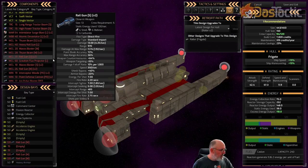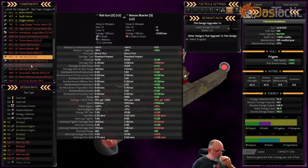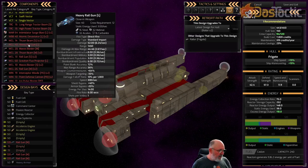Rail guns don't do any actual bombardment damage to planets, including the small and medium - but the heavy rail gun does actually do bombardment damage, so it can be used to bombard planets, though that's really not what it's designed for. You mainly use the heavies to smash through shields and do damage deeper into the actual ship itself. I hope this has been helpful - I'll catch you in the next episode.